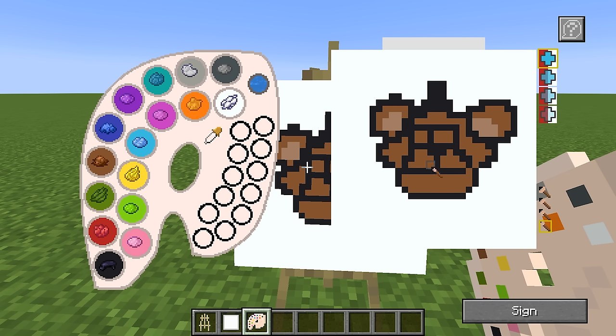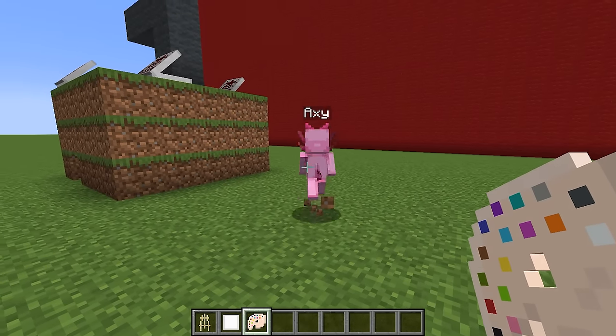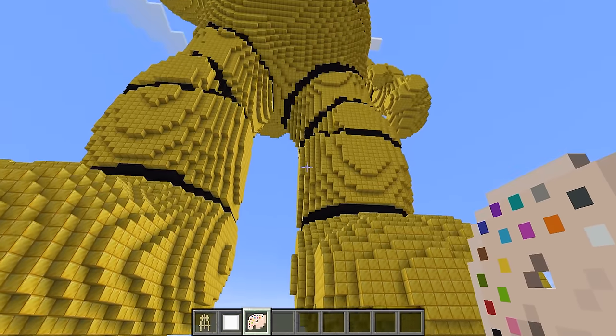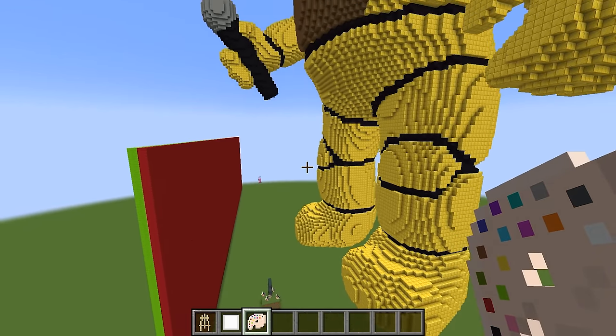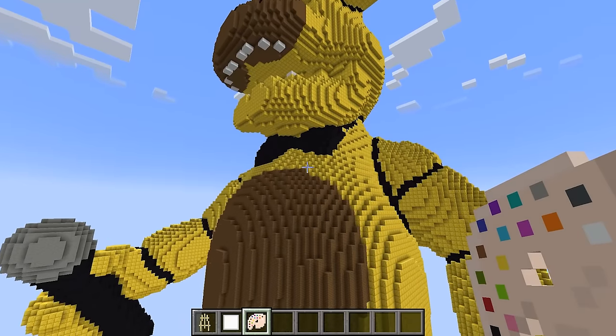All I need to do is just make the eyes over here. Axie, I'm almost done. That does actually look like Freddy, I have to admit. I just need to paint his nose a different color, and now I just need to paint in his eyeballs. His eyes are blue, and I'm done with the Freddy painting. This Freddy painting is gonna come to life right now. Axie, it's here! What is this? I thought you were lying, but this is massive!